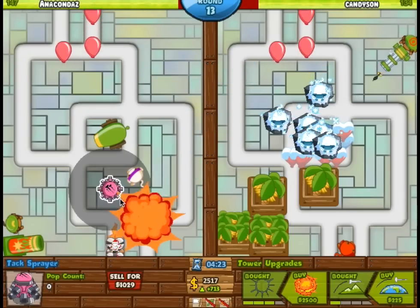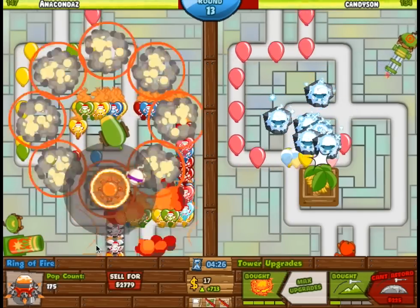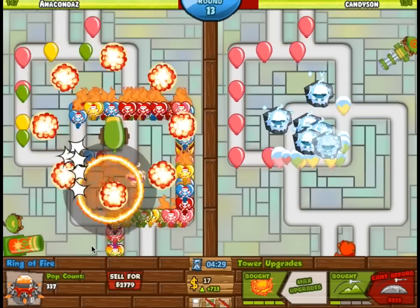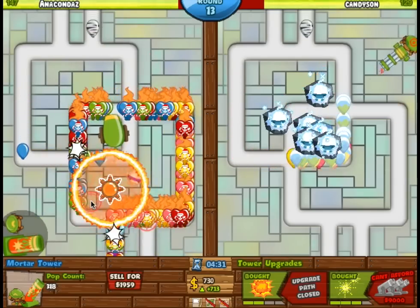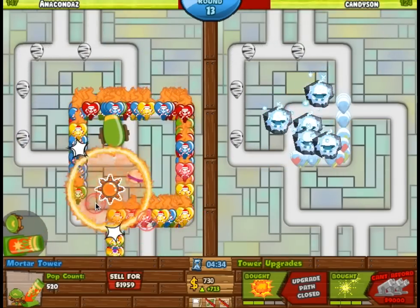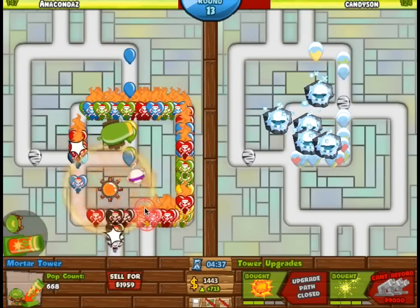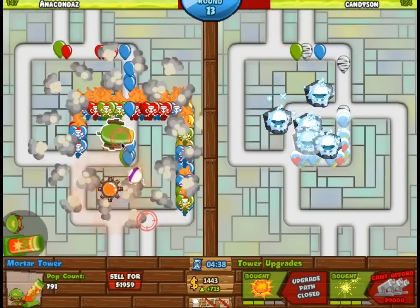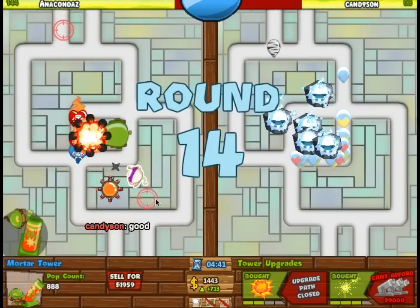If you want to defend the Rainbow Rush on Mondrian, you are probably going to need a Ring of Fire. If you try to defend this with just bombs and ninjas, you may get lucky, but it's not reliable, especially against larger rushes. Note you will probably still leak some lives from AI Bloons on the upper path during this rush, and that is okay, as long as you don't have 2 lives. If that's the case, play it safe and get a lot more defense on the top.